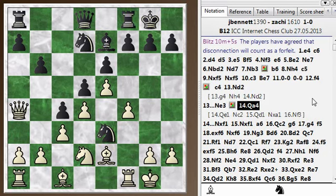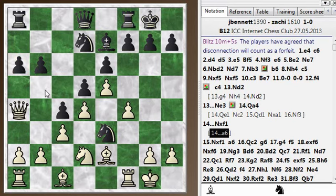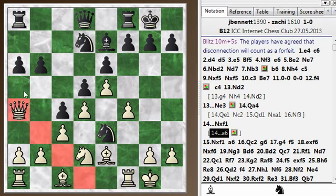He went ahead and took my Rook right away, but he had a stronger move. So another tactical quiz for you — it's your turn, you're Black, what's the best move? Pause the video if you want more time. The answer is the interesting A6. What this move does is threaten to trap the Queen. If he gets in the move B5, the Queen has no squares — the Knight is guarding two squares, the pawns can attack the others, the Queen is covering one square, and the Bishop covers the dark squares. So my Queen is in danger of being trapped.